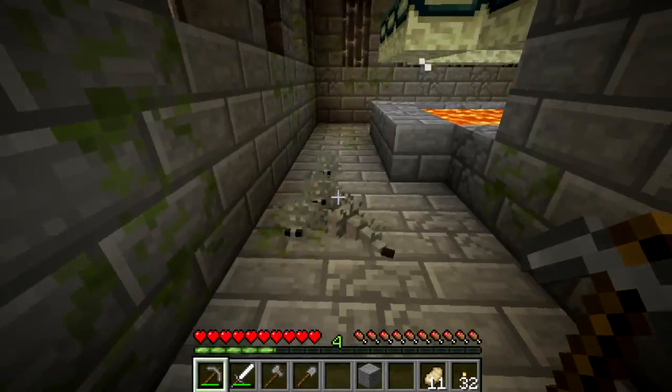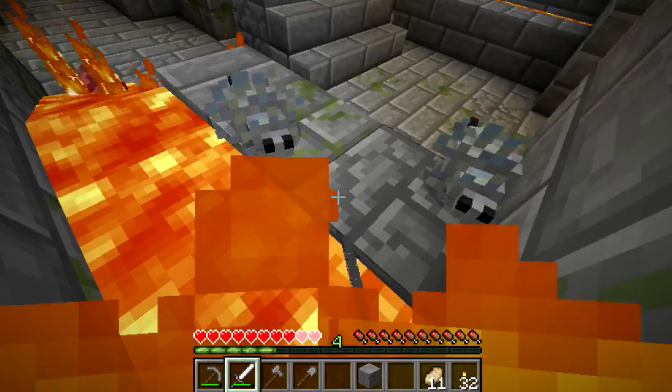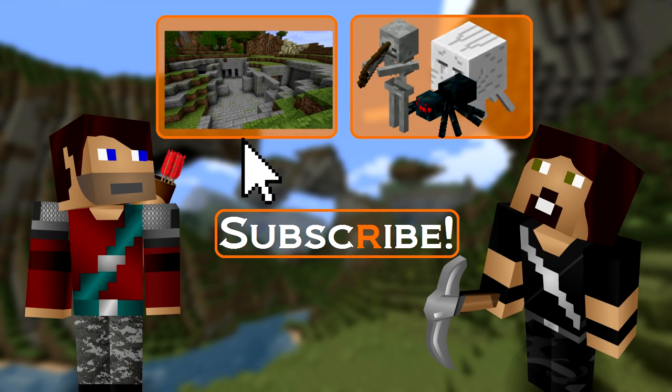Now, as there's always lava inside this room as well, it makes a swarm of Silverfish quite hard to deal with if you get overrun. Click here to check out the video about strongholds, and click up here to watch the mob hub video.